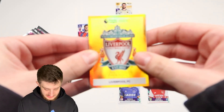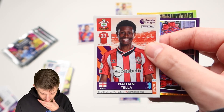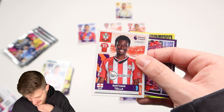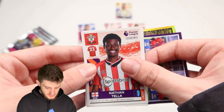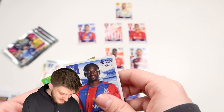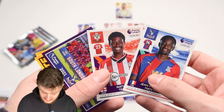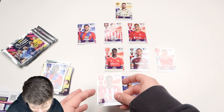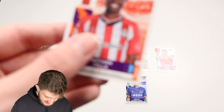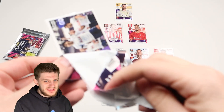We've got the Liverpool badge, then Patrick Bamford for Leeds, Crystal Palace's team badge, and Nathan Tella — that's not a bad option. We've already got Martinelli, who it says can play left wing or striker. We can't use Tella or Mateta for the same club reasons. It's actually Patrick Bamford or Nathan Tella. I'm going to do it — Nathan Tella up top! We haven't got a Southampton player, and then we can move Martinelli back to left mid because on his sticker it says he can play left mid as well.